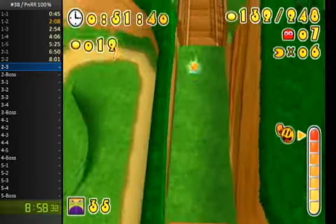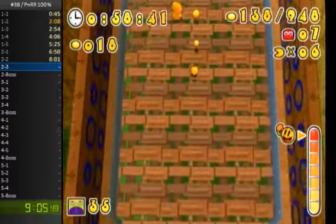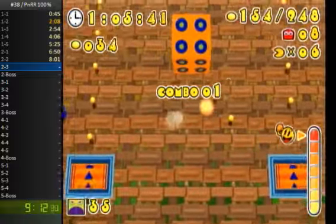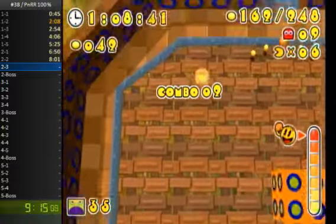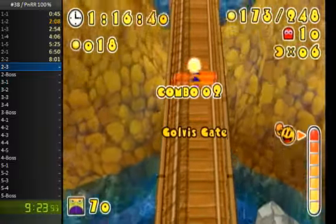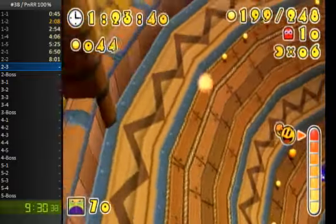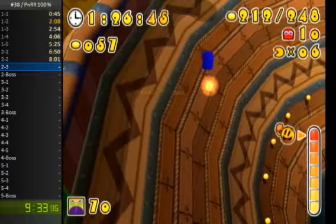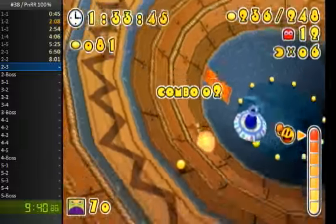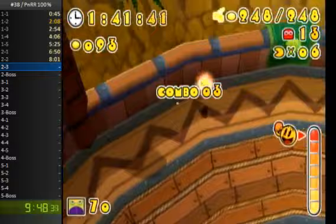We're on to the third section of the level now. This section can go in a variety of ways depending on what type of popper cycles you get. Now I have the infamous bull. So the power color right now here is actually a good thing — if you get a high enough combo while eating a whole ton of ghosts, it's actually possible to start gaining extra lives. But if your life count changes from when you enter the level to when you exit, the game will autosave, and that wastes four and a half seconds every single time.